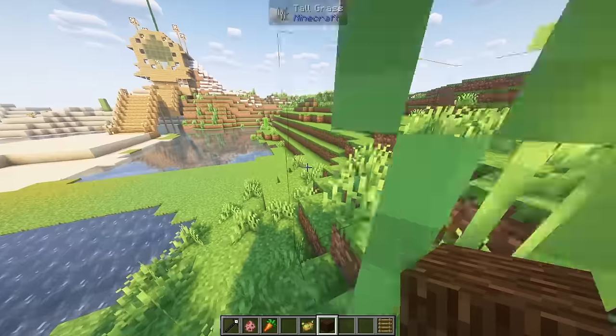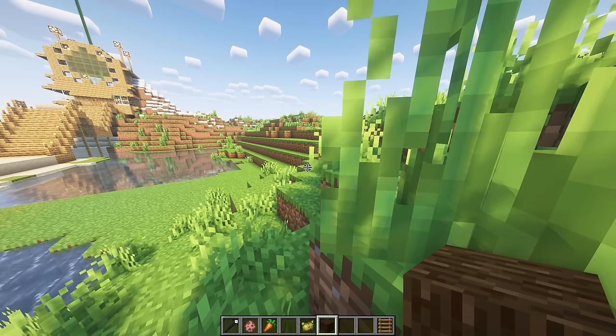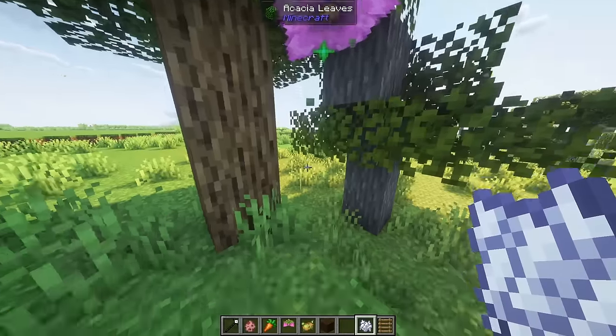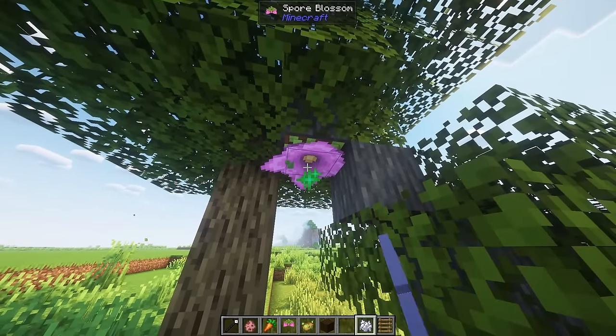Reach around placing allows you to place blocks behind the block you're looking at. This can be done either vertically or horizontally, provided you wouldn't be placing a block given normal rules. Spore blossoms can be grown by using bone meal on them, wherein there will be a 20% chance to drop another spore blossom.